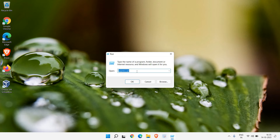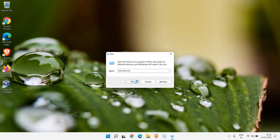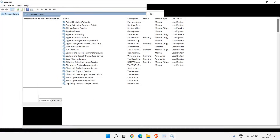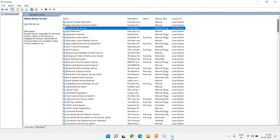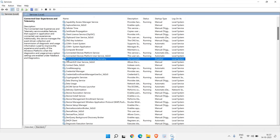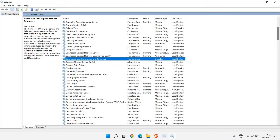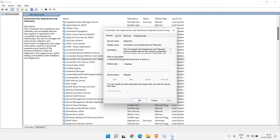In the Run dialog, type services.msc and click OK. A new window will appear — maximize it. If you do not connect your Windows computer to smart TVs or refrigerators, right-click that service, go to Properties, change it from Manual to Disabled, then Apply and OK. Also disable Connected User Experience and Telemetry if you do not want to send diagnostic data to Microsoft — right-click, Properties, Disable, Apply, and OK.